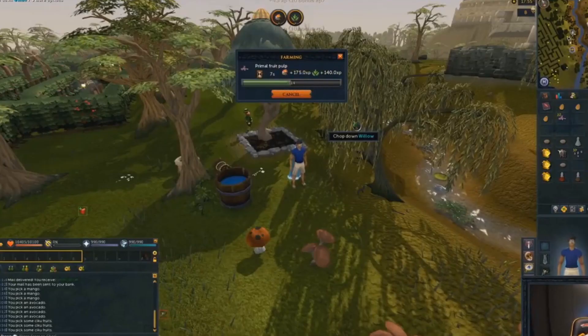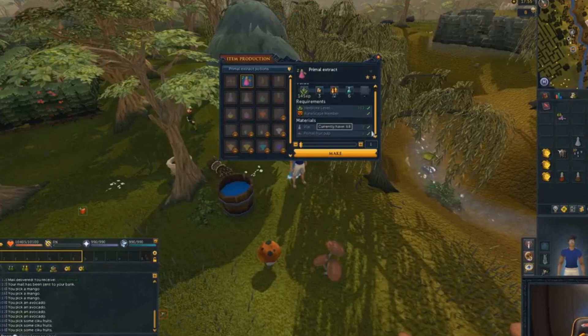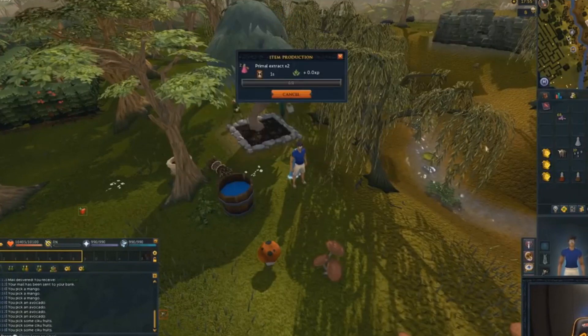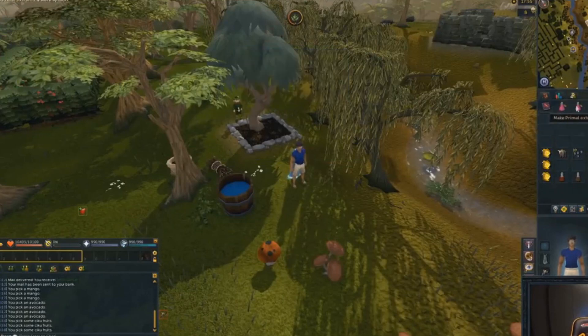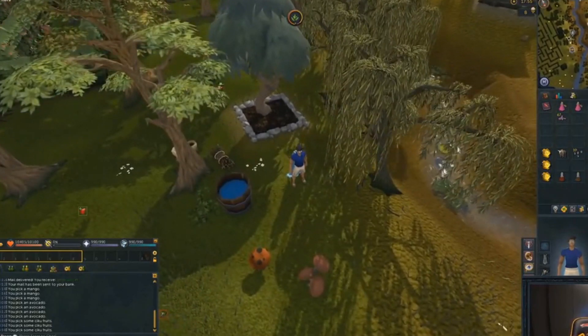They obviously give different amounts of pulp based on the tier of the tree that you plant, but they can then be converted to the primal extract — one pulp makes two primal extract. That's how you're going to be able to make elder overloads and stuff like that. It doesn't really matter what you're planting as long as you're planting one of these new fruits; you'll be able to get your hands on the primal extract.